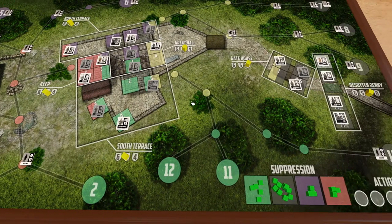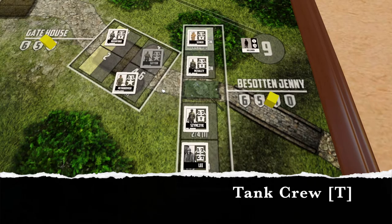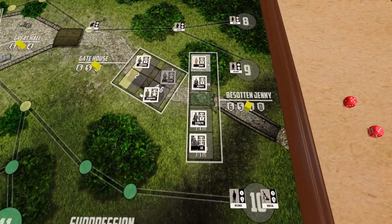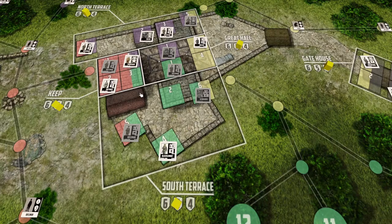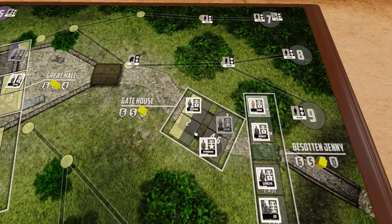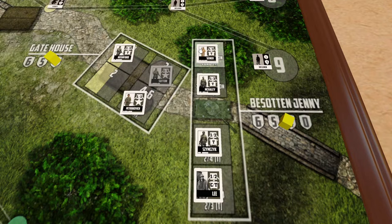Now let's talk about the other two attributes. One is tank crew. These are for the defenders specifically related to Besat and Jenny. All of the Besat and Jenny operators have the tank crew attribute, as well as one other defender — Lieutenant Base. He's actually not part of Besat and Jenny's tank crew; he was a tank commander from a different tank left behind during the journey there. But he shares the tank crew attribute because he's obviously also proficient with the tank. The tank crew attribute allows defenders to use any of the special text in designated squares — any square that has the T at the end of the text.